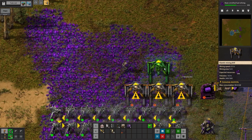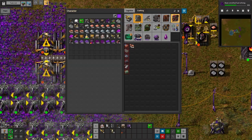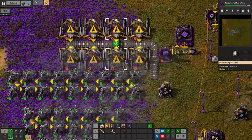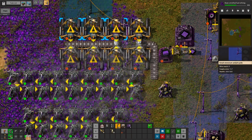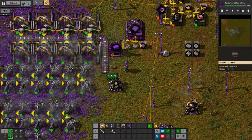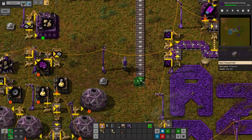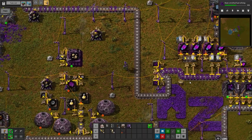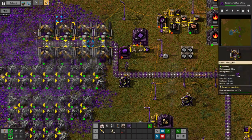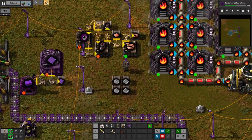We'll get a belt going, which should probably be a few more. I can use undergrounds for power distribution — beautiful. And there goes our power consumption, that's for sure. But now we can get this over here. So we've got a baseline of four per second that's already on the belt, and then the inserters can add more. Nice.